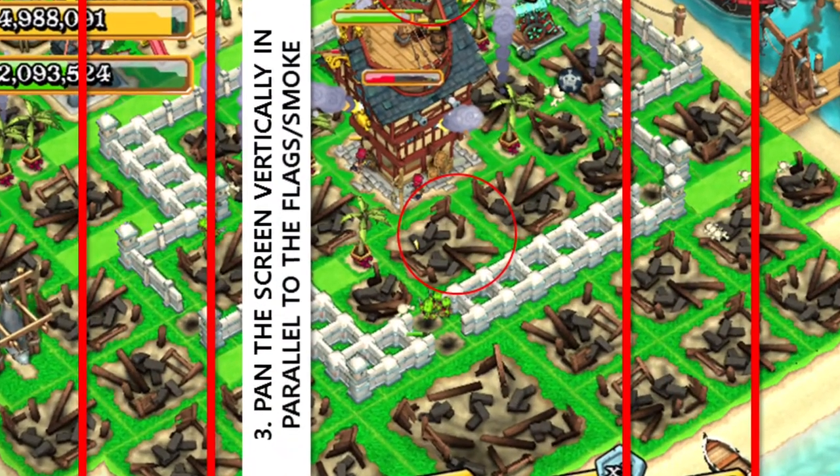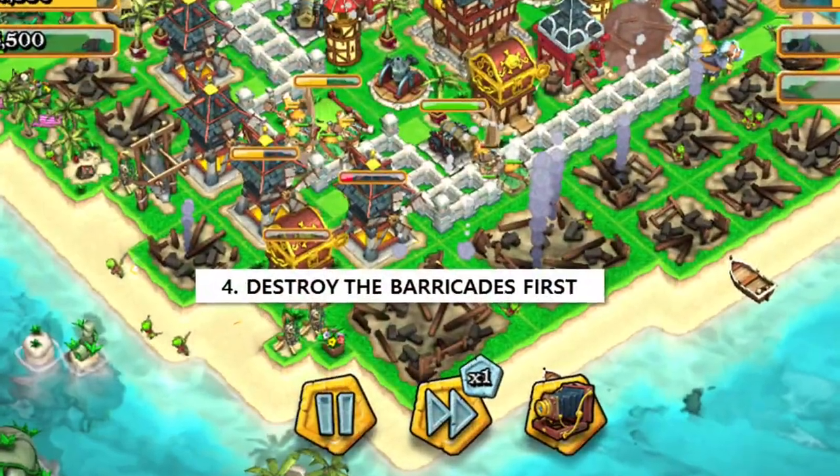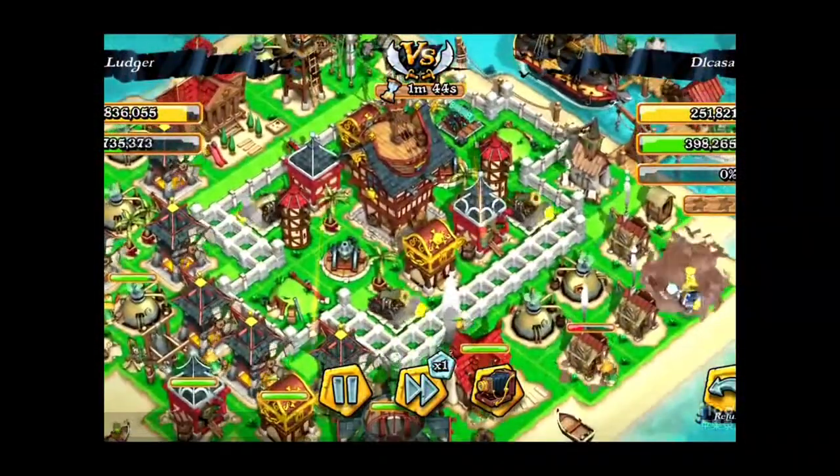And pan down the screen by panning it down like this. So that means when you pan down, that will be the location where you're going to deploy the parachute troops — the Sky Raiders.